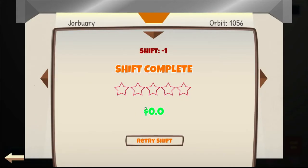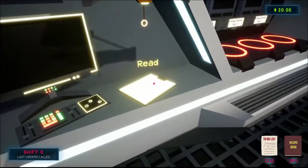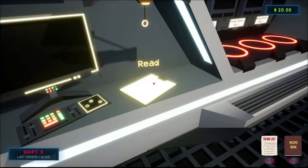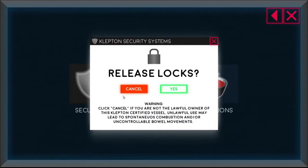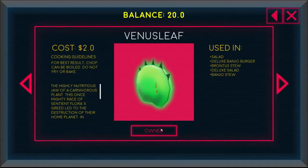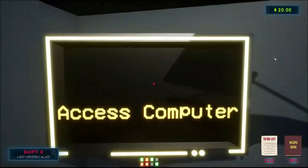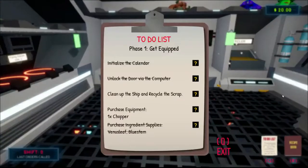I'll retry the shift — I don't want to cancel. There's the back button. Unlock the door via the computer. And then this is the food — I own those.